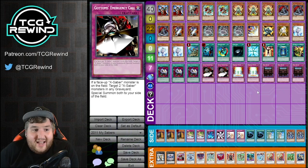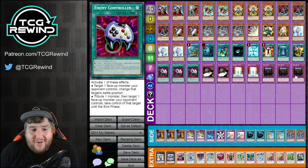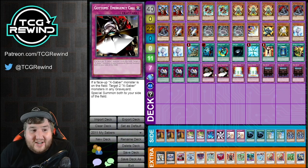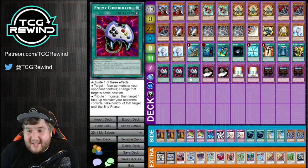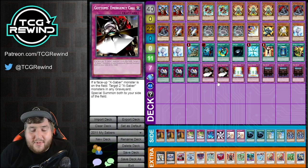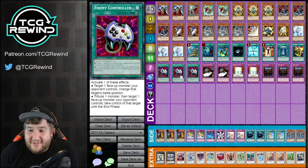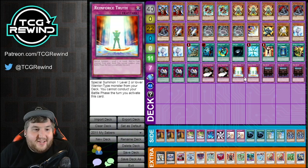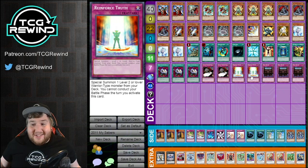I just want to emphasize once again — you don't have to set back row with the Decree build. You literally only set your Decrees and Reinforce Truth, and Gottoms' Emergency Call when it's necessary. One of the biggest things people mess up with this build is they passively set their Enemy Controllers or Book of Moons and then they get MST'd and it just ruins them. These cards are way better used proactively than reactively in X-Sabers. So just make sure when you're on the Decree build and you're turning off your opponent's traps, don't give them things to MST. The only thing they should be able to MST is your Decree or a set Reinforce Truth.